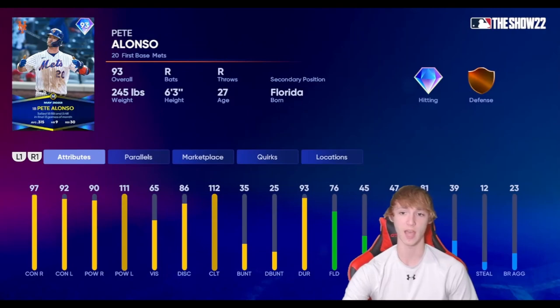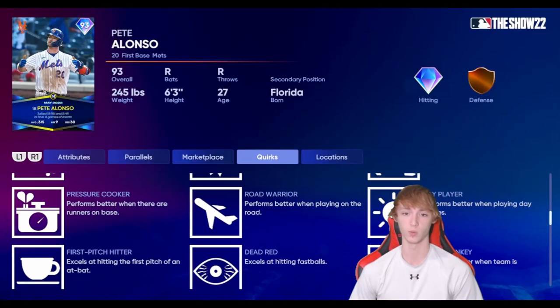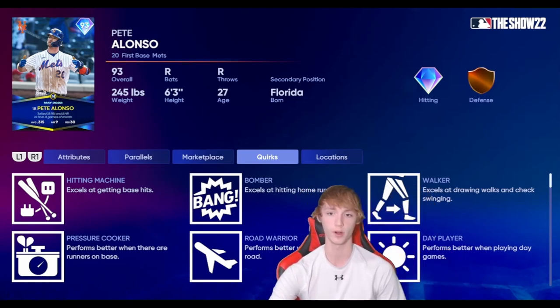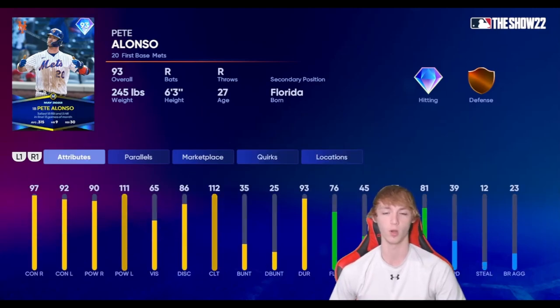At number 6, I have Pete Alonso with Diamond Hitting and Bronze Defense. He's got 39 speed, which is not great, but he is very, very good hitting-wise. He's got 97 contact right, 92 contact left, 90 power right, and 111 power left. Good quirks as well — Hitting Machine, Bomber, Walker, Pressure Cooker, Road Warrior, Day Player, First Pitch Hitter, Dead Red, Rally Monkey, and Fighter. Pretty much all the same stuff that Paul Goldschmidt has. Diamond Hitting is really, really good on this card. He's got a lot of power towards lefties and is good at contact towards righties, so he can really do either. I really do like this Pete Alonso card and definitely think he's one of the better first basemen in the game.